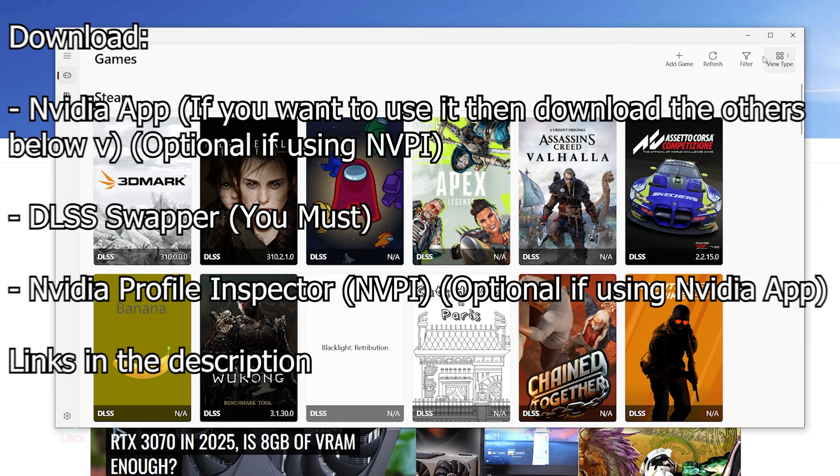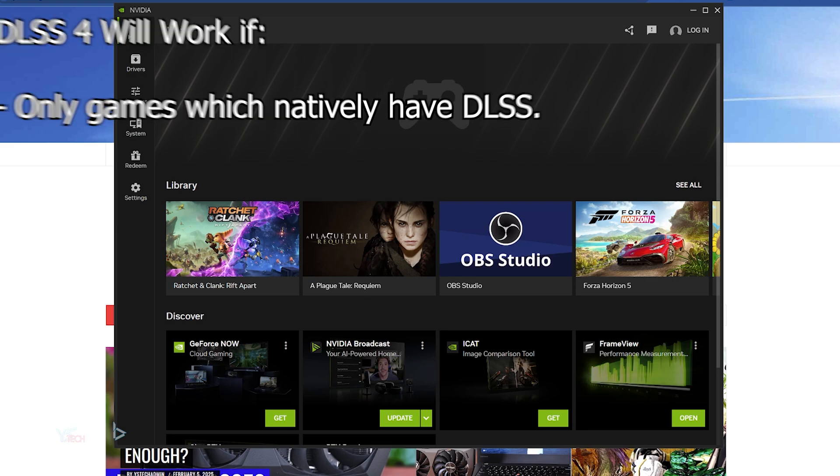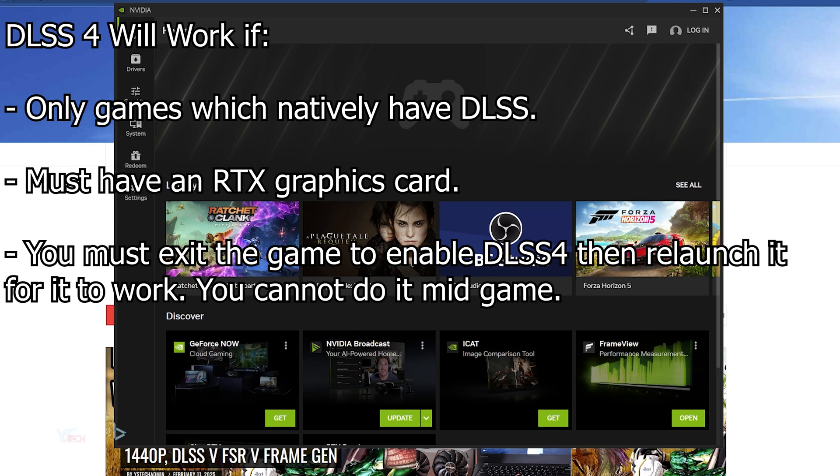All links are in the description below. These methods will only work with games that already have DLSS enabled, so you can't force a game that doesn't have DLSS natively to have DLSS4 unfortunately. These methods are compatible with all RTX graphics cards. You must also fully exit the game that you would like to enable DLSS for and then relaunch it with the settings turned on for it to work — you can't change the settings mid-game.